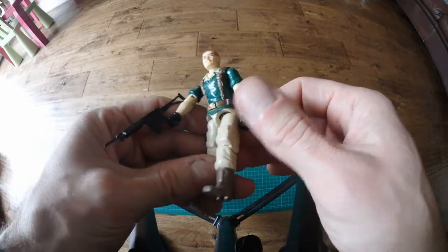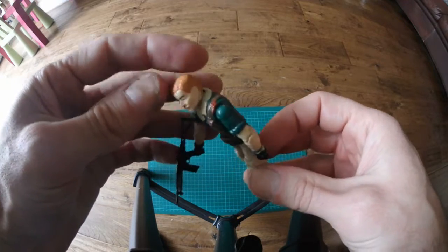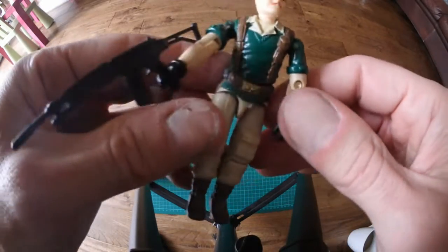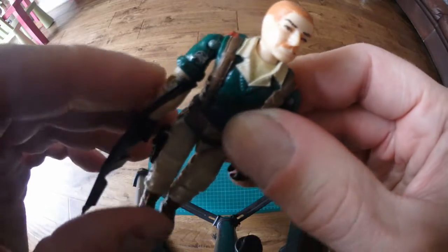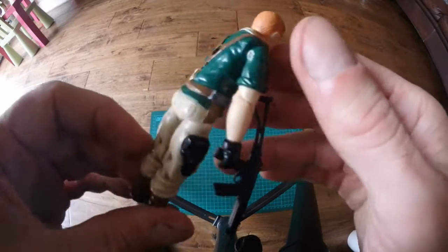This was the guy for the AWE Striker - Crankcase. He's got his rifle but he's missing his backpack and helmet. He's in pretty damn good condition. What I never knew back in the day is that on a lot of them they have little insignias on the sleeve - different insignias, which is pretty cool. Even some of the Cobra figures have different insignias, not just the Cobra badge. So that's Crankcase, minus his helmet and backpack, but not to worry.